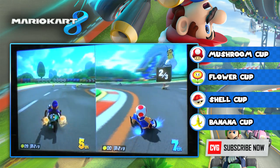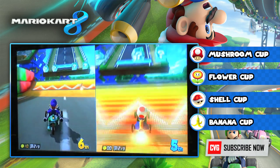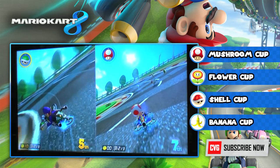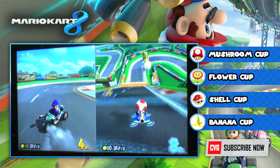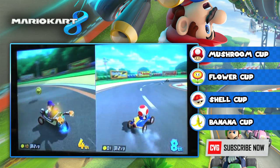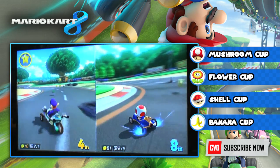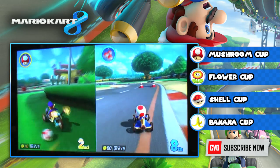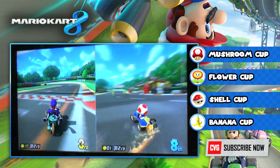This is Mario Circuit from the Game Boy Advance. A massive section of the track has been lifted up into the air, and when you start the race it shows you the layout with the camera panning around and you can see the whole track tilting up to the side. The bikes handle pretty well here — they don't seem as unwieldy as some of the smaller ones.